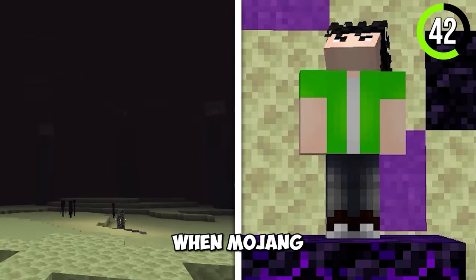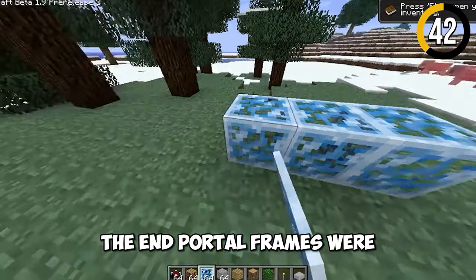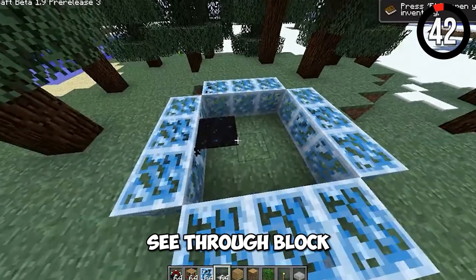End portal frames didn't always look like this. Back in the day, when Mojang was adding the end dimension, the end portal frames had this weird crystal-like see-through block.